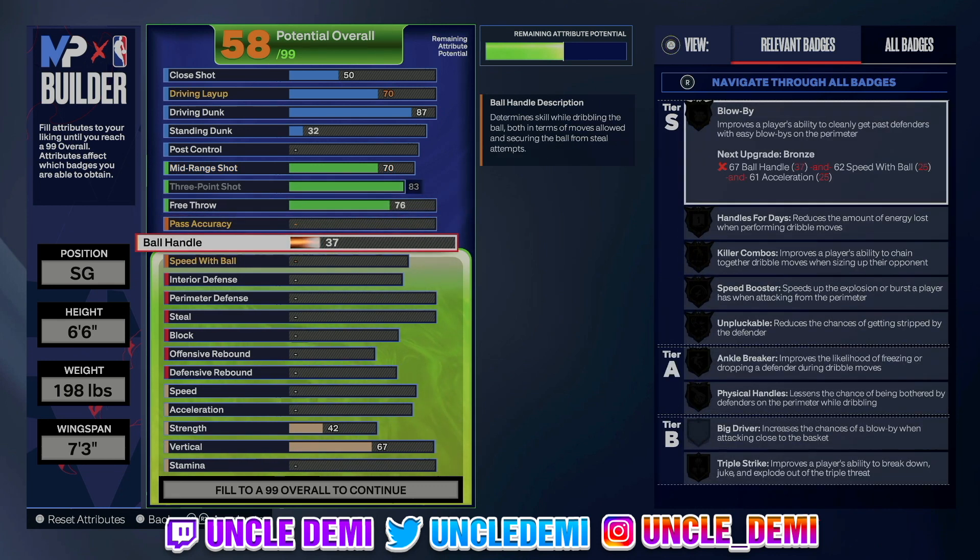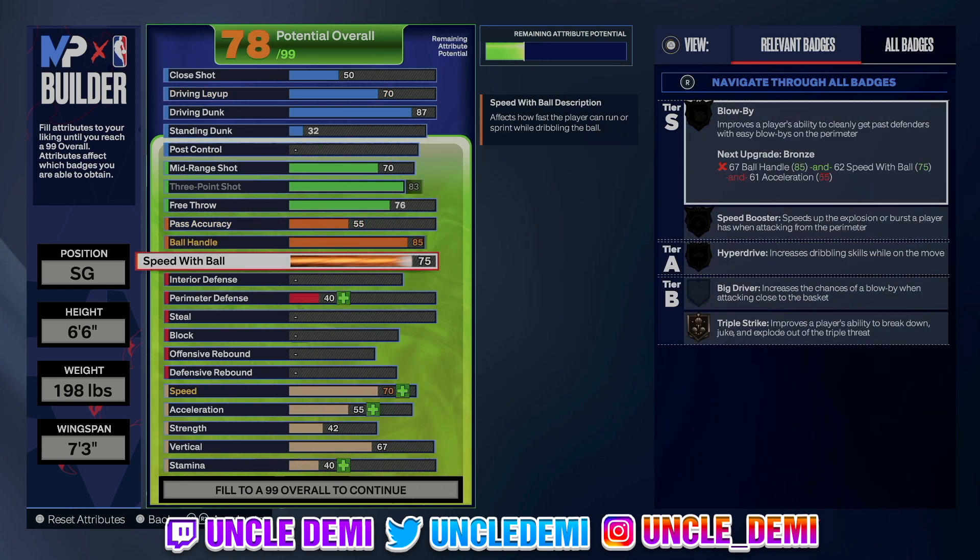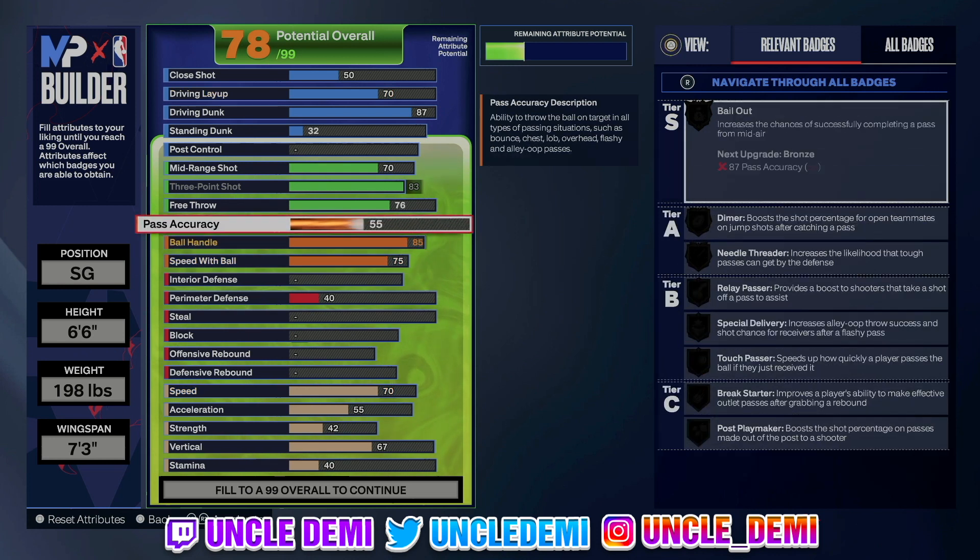On the playmaking side, we're going 85 on the ball handle. I know this is pretty high, but again, running with randoms, you're going to need that. 75 speed with ball basically unlocks the Michael Jordan dribble style whenever you can get that. And then of course the 75 pass accuracy — you want to have decent pass accuracy. I know some might think this is considered road kill, but at the end of the day, you have to have the ability to do a little bit of everything as an individual that doesn't run with teammates.